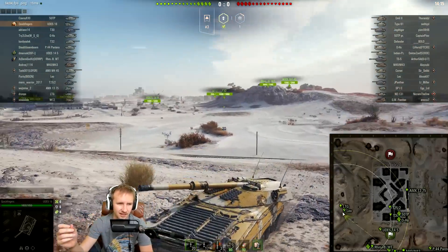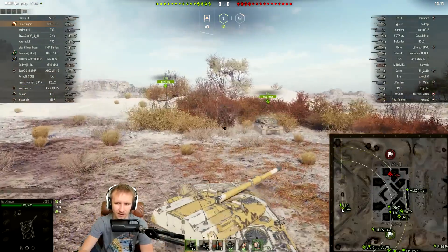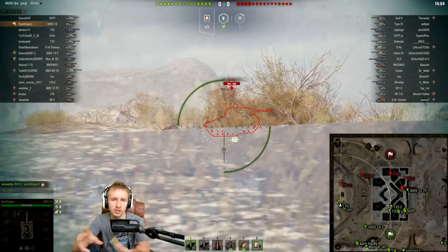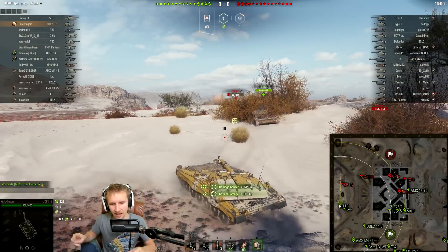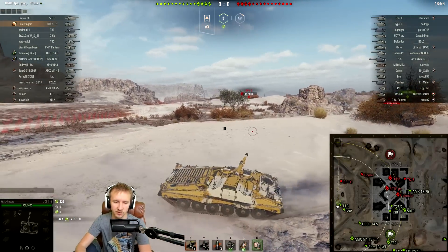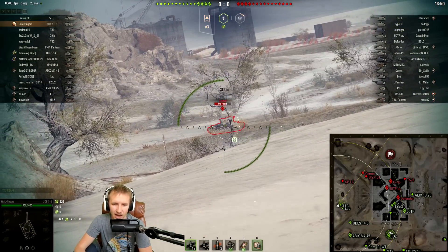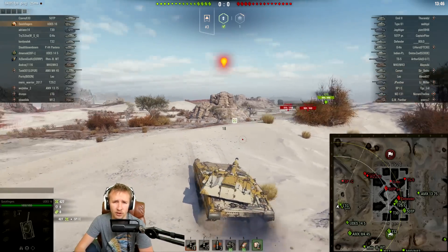The UDES 16 is the one after the UDES 14-5 — all these names are a little confusing. To make it even more confusing, the Tier 10 tank is actually called the UDES 15-16, because apparently there were two different prototypes from two different designers, and the 15-16 combined the best of both, whereas this was by one specific one. I don't think Sweden would have had multiple tank designers, but I'll have to look into it.